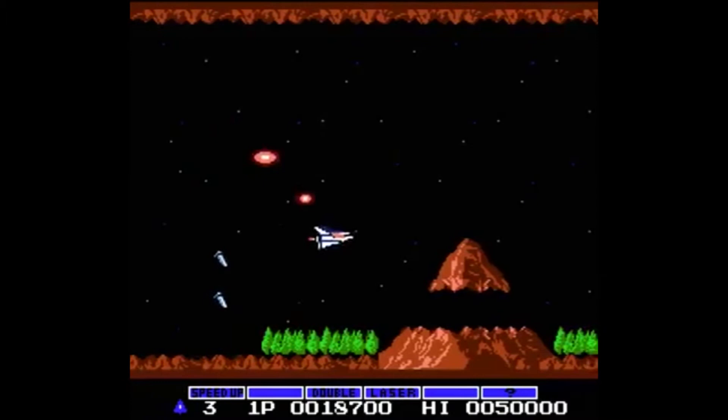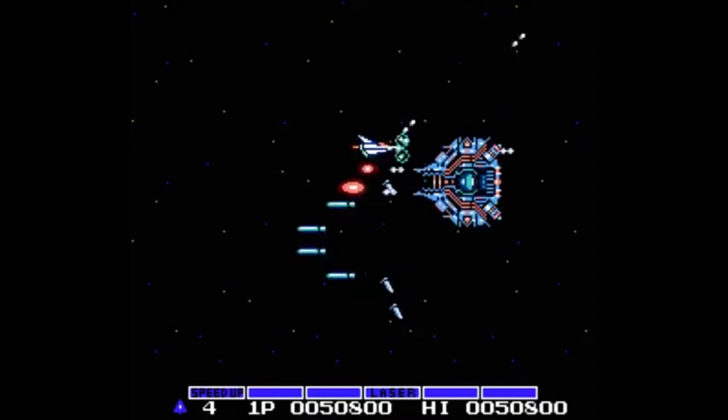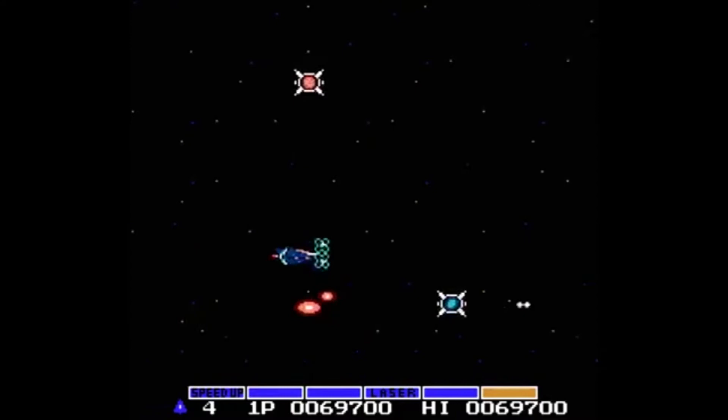When gameplay begins, your transdimensional spaceship Vic Viper is pretty slow and only has a low level weapon. This can be altered by collecting and using power-ups as you progress. Instead of being predetermined like other games, the different power-ups in Gradius can be selected by the player — everything from a speed boost, laser boost, missiles and more.